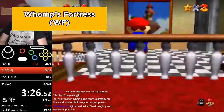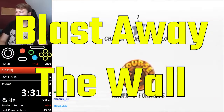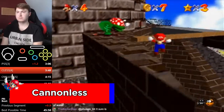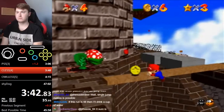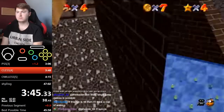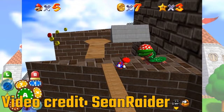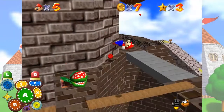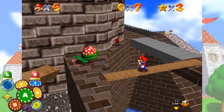Next we head to Whomp's Fortress. First up is Blast Away the Wall — which we'll be ignoring entirely. This strat is called Cannonless, allowing you to collect the star without blasting away the wall. In Dwhatever's world record, he collects the first four coins on a plank of wood, tiptoes forward to go into the ledge grab animation, sets up the camera, then holds straight down on the analog stick to collect the star without breaking the wall. I recommend Sean Raider's tutorial series for more on this.